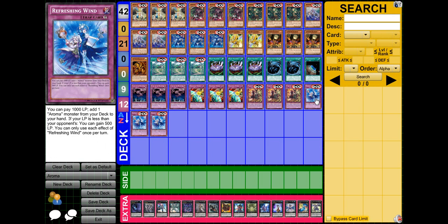Then there's Refreshing Wind. Basically, this card allows you to pay 1000 life points and add an Aroma monster from your deck to your hand. You can do this once per turn in either player's turn, by the way. The other effect is if your LP is less than your opponent's, you can gain 500 life points. This card is a mandatory three-of for the deck because it searches out every single one of your Aromas. Sadly, you cannot add the field spell with it — otherwise I wouldn't even be playing Terraforming. That gaining life points and searching for 1000 is really, really good.